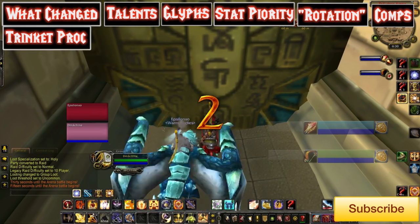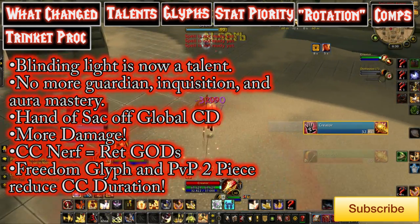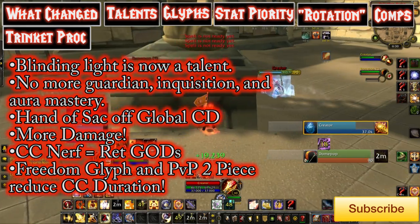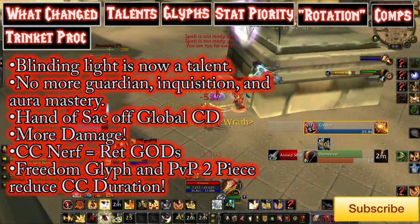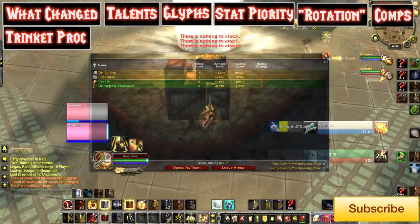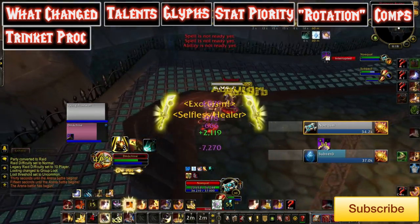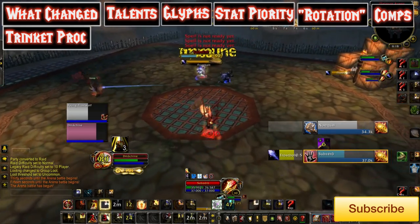Let me go over a quick overview of what has changed. Blinding Light is now a talent we have to choose over Fist of Justice. There is no more Guardian, no more Inquisition, no more Aura Mastery. But now we have Instant Sacrifice, more damage, and Divine Storm can now be procced for free. A lot of people are saying Retribution Paladins are a lot easier now — there are a lot less buttons to push, and they're right. Understanding the rotation is a bit easier, but the game isn't necessarily easier. It's a lot more focused on team synergy. Just because you have less buttons means the ones you have left are a lot more important. Also, CC throughout the entire game has been nerfed, but as a Ret Paladin we've been more vulnerable than most other classes to CC.